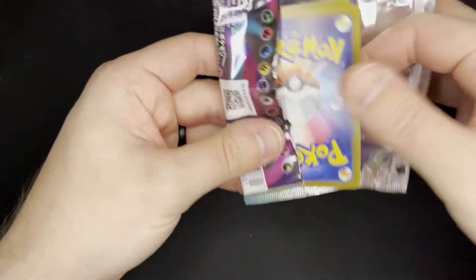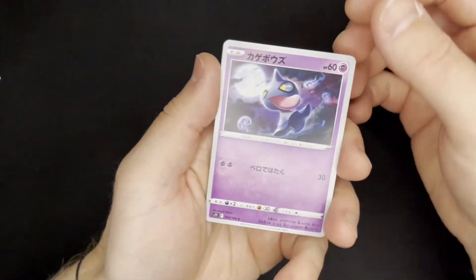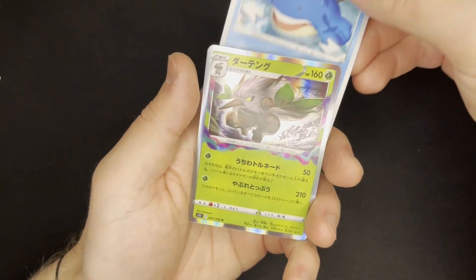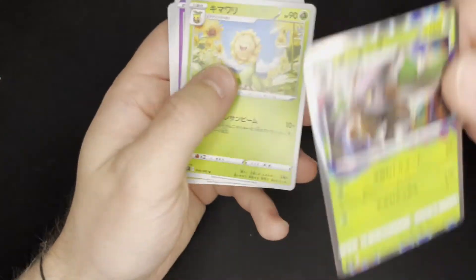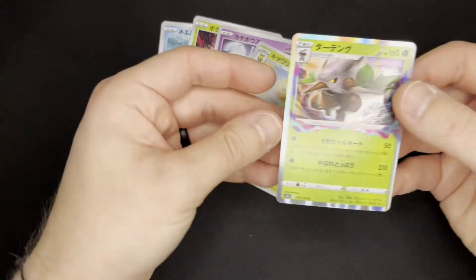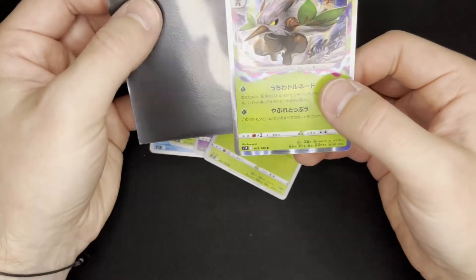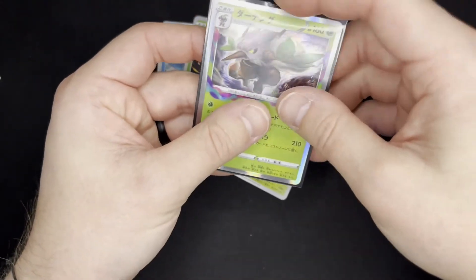On to the Japanese Lost Origins set — it would be cool to pull something on the one pack I chose. We got a Shuppet, Phantump I believe, Whalemer, and a holographic Shiftry — not shiny, I apologize, holographic. And I think that's a Sunflora. The way the purples and greens and teals kind of leak beyond the holographic frame — that's really cool.